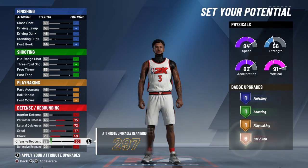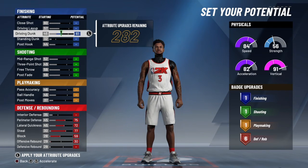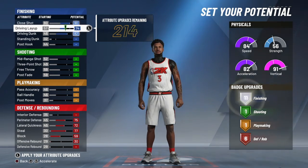We're going offensive rebounder just to have six badges. Once you have six badges, we're going to go to driving dunk, close shot, and driving layup right here, so we're going to get at least 15 in finishing.